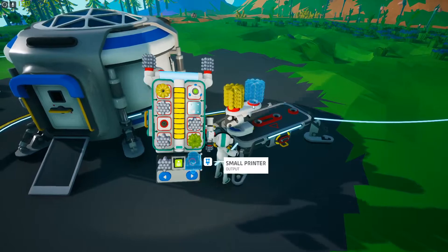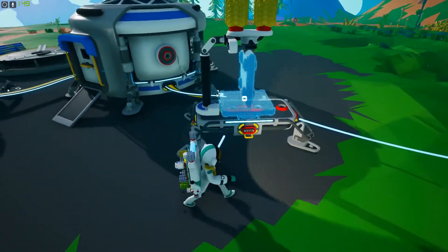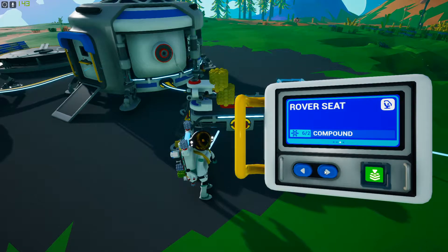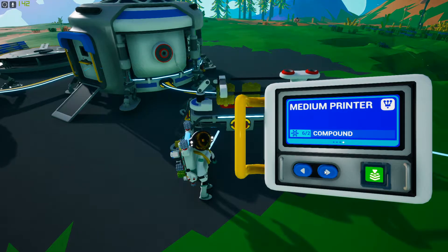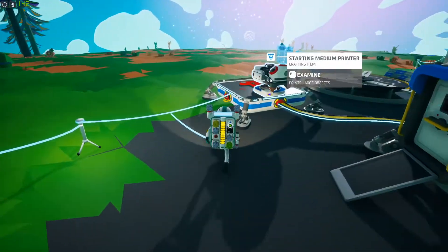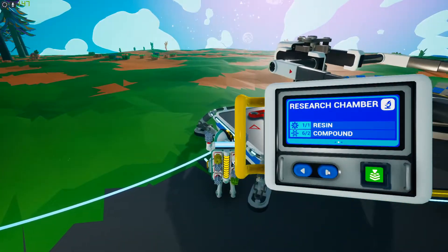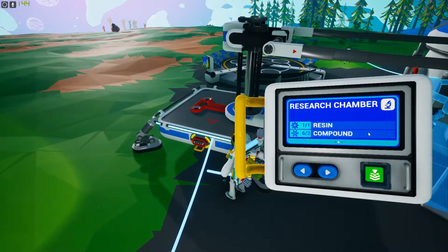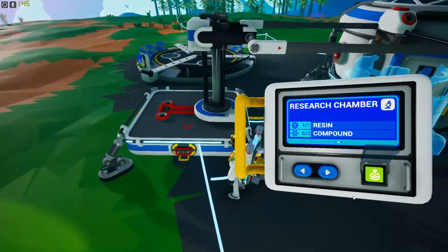I can change - rover speed, medium printer, view storage. Let me use the big one and see what else I can build. Research chambers - I'll do that.